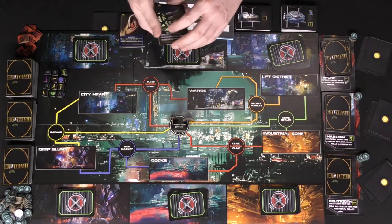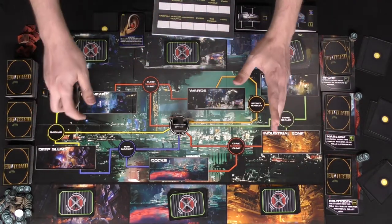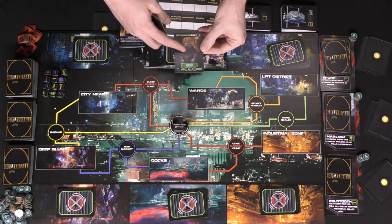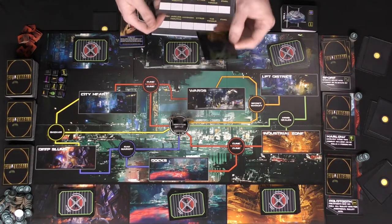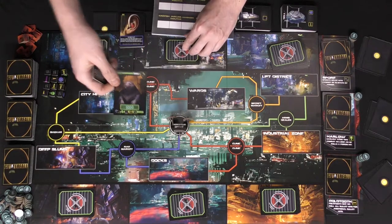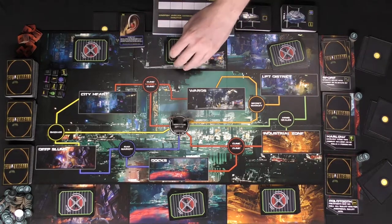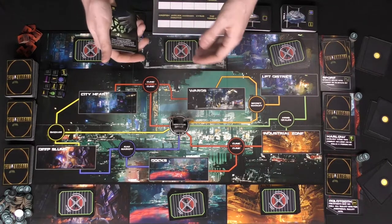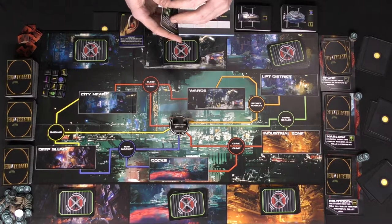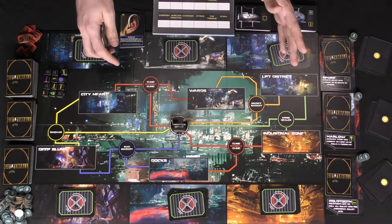Instead of normal movement, you can use a Moto Taxi card, which forgoes your one-space movement but allows you to move two or even three spaces. Then you take an action. You can search one of the large spaces, which allows you to flip one of the hit cards face up and deal with it by fighting in combat. If you defeat it, you gain the currency listed and can keep the card, then move on to the next. This is how you gain currency and find Supremacy cards to win the game.